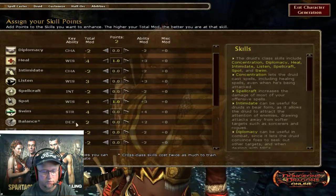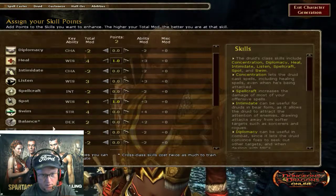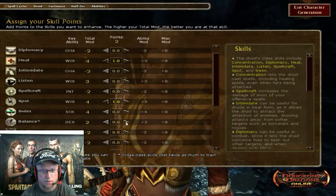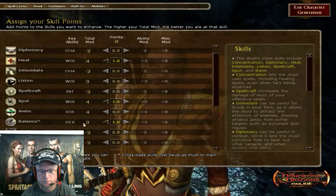Bluff may be important whenever I do Delara's Tomb — I need at least a Bluff of 5, but I can get other things to help along the way with that, so it's not a huge deal. And then Balance — I'm going to want a couple of ticks in Balance.